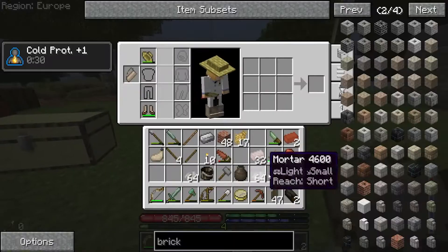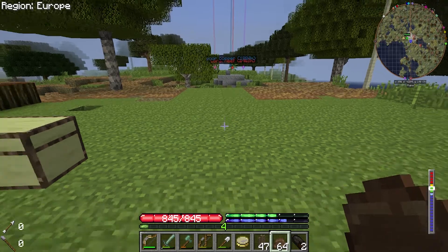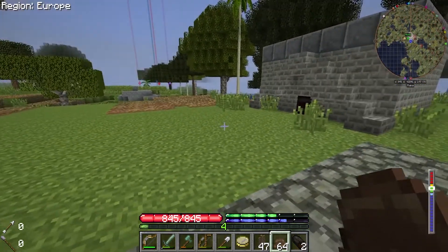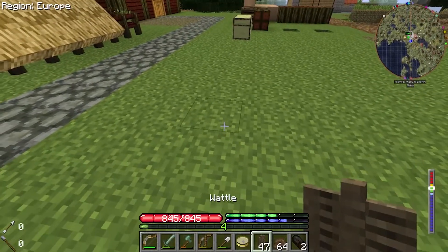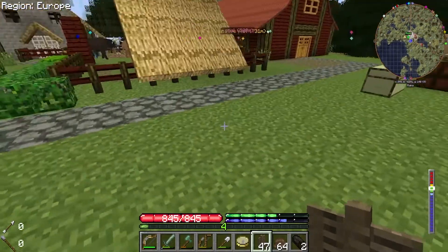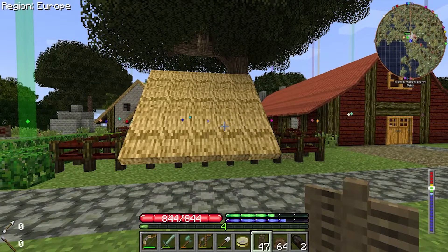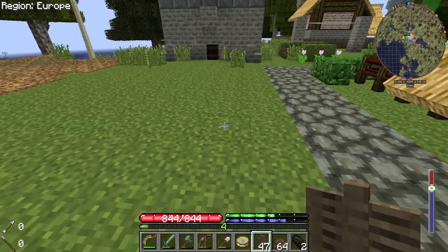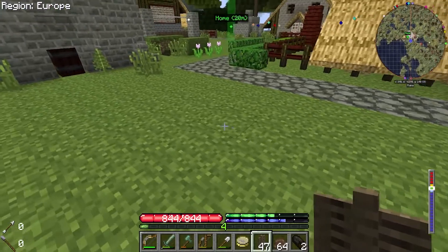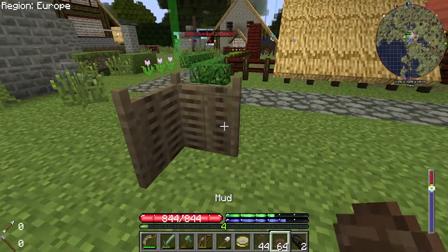We've got some of the materials we need here to start building, and I guess it's time to start building this thing. So the base of this thing is going to be made of the wattle and daub. We're going to want to have the entrance facing this way, of course. This thing is probably going to be a decently sized building here, but I think we're going to want the entrance to be like - let's have one edge be here. So we'll have one entrance here.